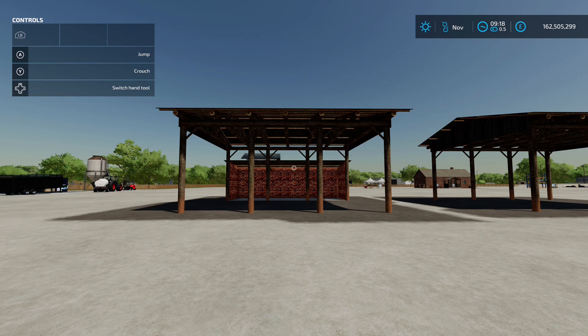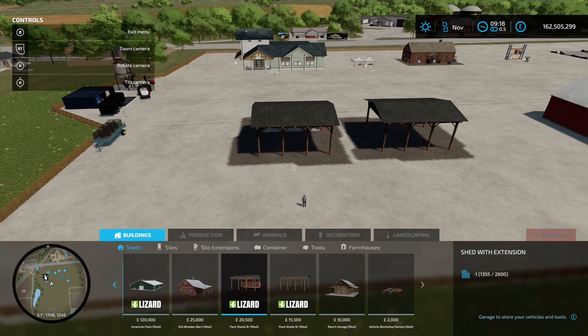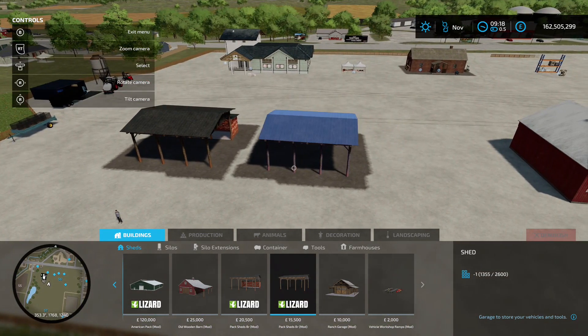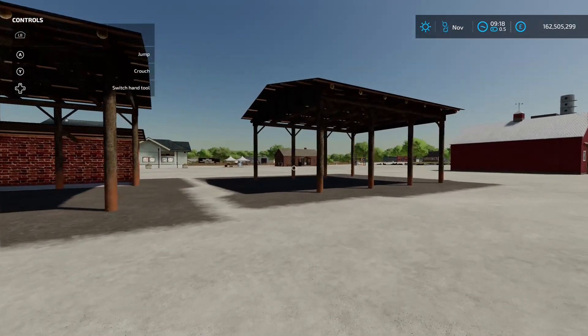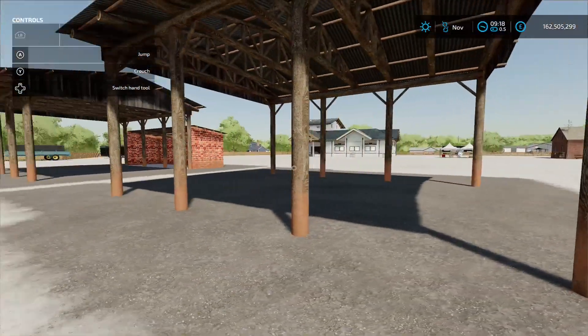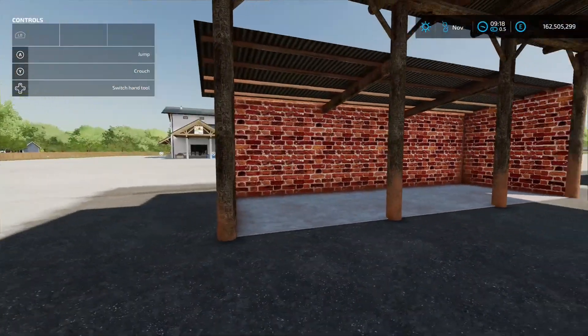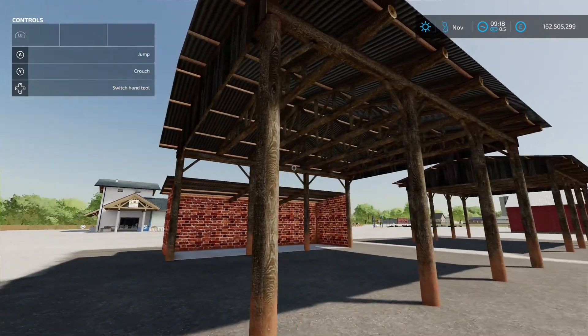Next up is Pack Sheds BR, this is by Fritz, 8.55 megabyte on the download. You're going to find them in the construction menu under buildings and sheds. We've got the first one at 20 and a half grand with a bit of a back wall — shed with extension. The second one is 15 and a half grand, more of a lean-to with a drive-through option on both. The one with extensions has some brickwork out the back to store pallets or bales. The detail on the woodwork looks ace.